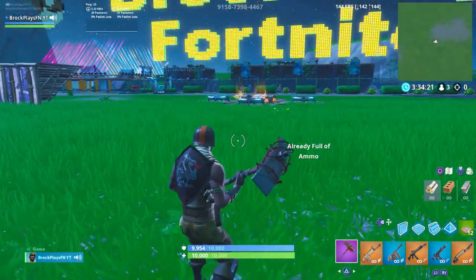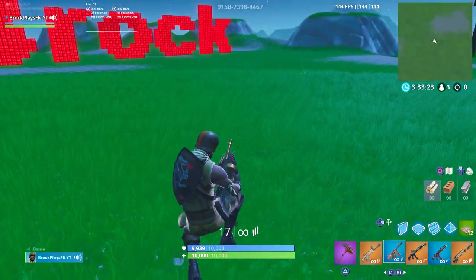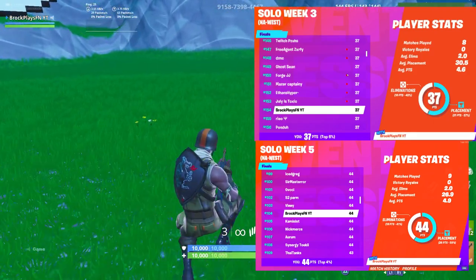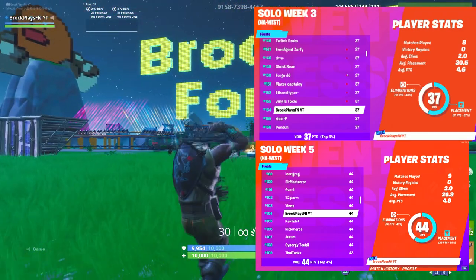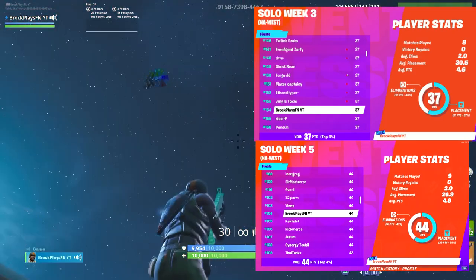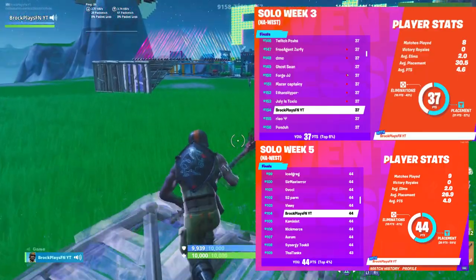That has been how to find your sensitivity in creative mode so that you can go out into the real game and beam people. Honestly, the only reason I've been able to place in the World Cup and earn money is because of my aim. There were so many situations where somebody very clearly out-built me, but at the end of the day, they missed every single one of their shots and I didn't. All those moments add up, and it got me into the top 200 on NA West for a total of $300 so far.